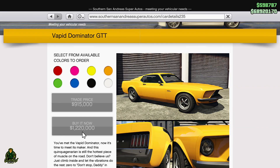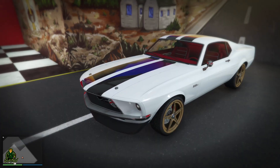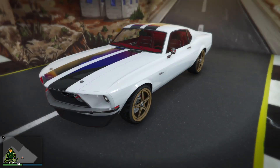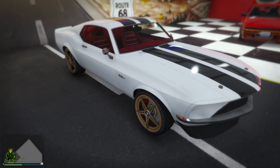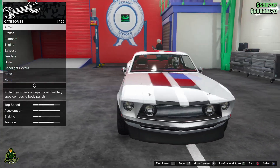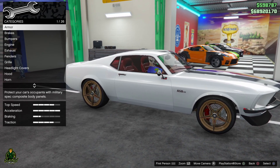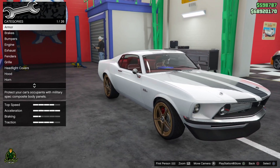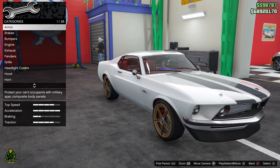Do you want to take your Vapid Dominator GTT from stock to a Fast and the Furious 6 build? This is the car that Roman Pierce, aka Tyrese Gibson, drives in Fast and the Furious 6. I'm gonna show you how to build this step by step so you can have a car looking just like this. We are going to mod this in the auto shop, but I would suggest modding in the car meet because you'll get extra rep for buying parts and modding there.